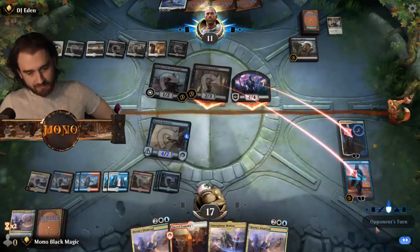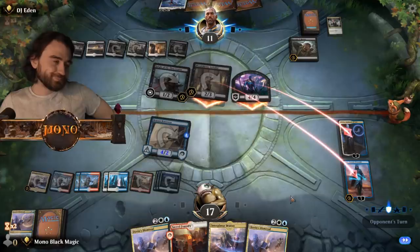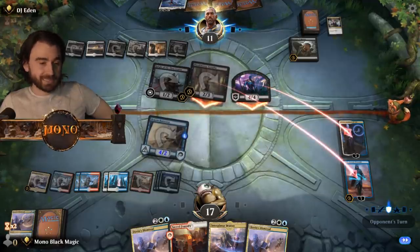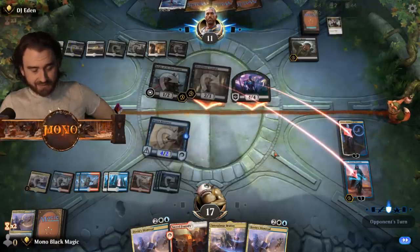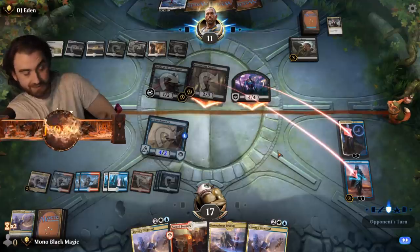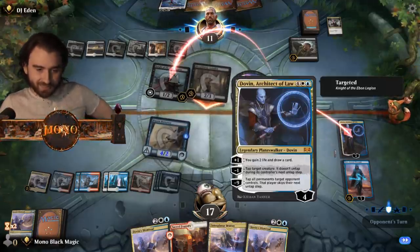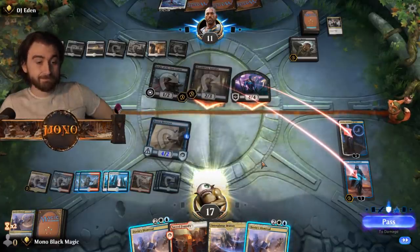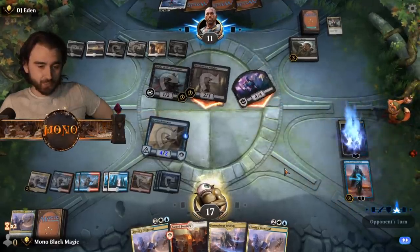Well sure — freaking vigilance. I didn't even see that it was untapped. Well, this has white, it should have vigilance I guess. Guess that's just how it is. Dovin Architect of Law — oh it's gonna fall, oh it's gonna fall her. Wing wing.